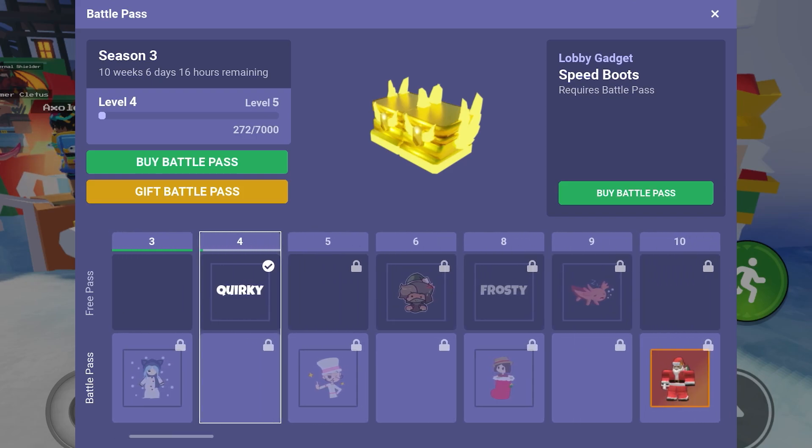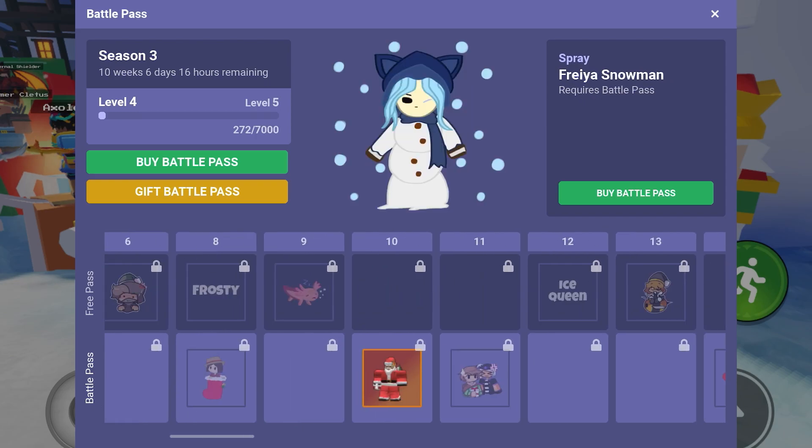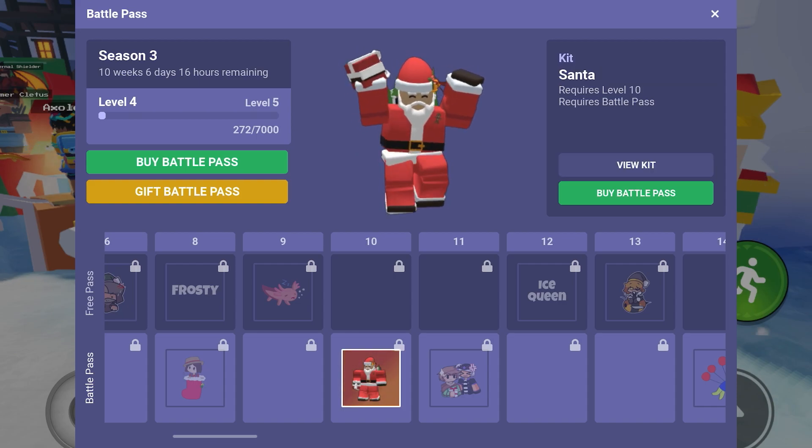Basically, there's these things called lobby gadgets which just give you something in the lobby — like some boots or some gear, ridge blade. The battle pass honestly sucks.